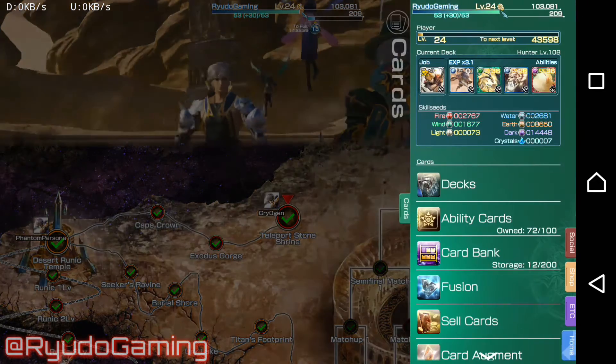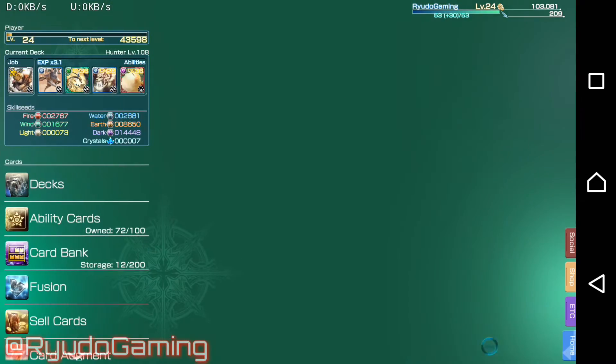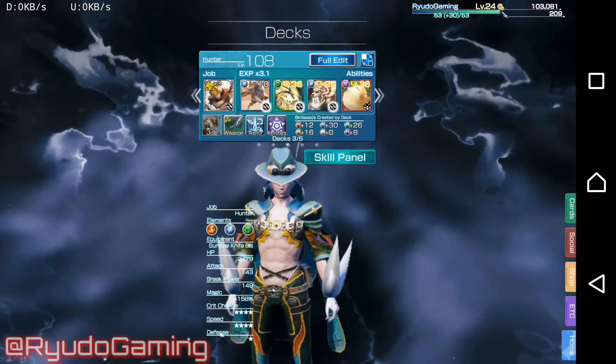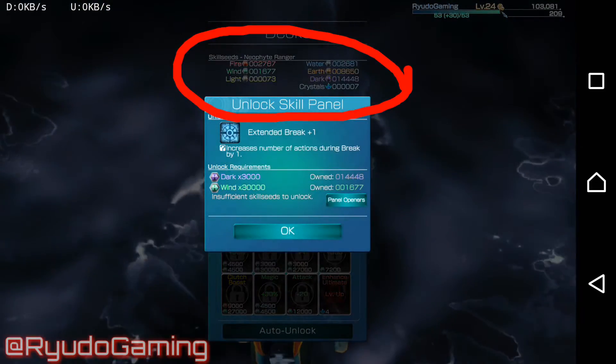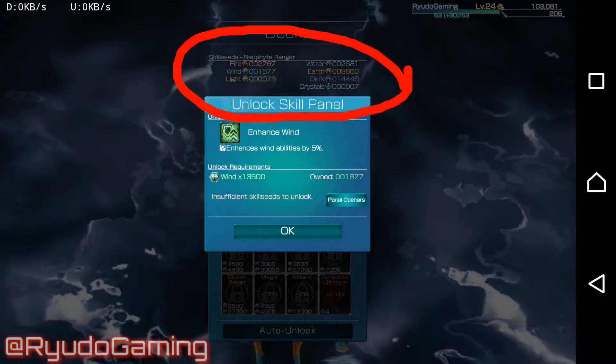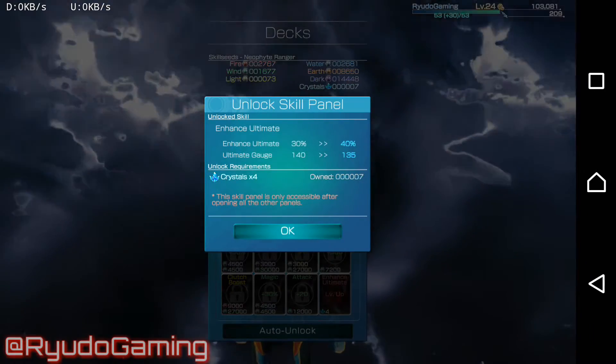Now what are skill seeds? They are a type of currency you get at the end of a battle which is used to unlock skill panels. As you can see on the skill panel menu you've got how many skill seeds you have at the top, and then if you click a panel it will either unlock or it will show you how many you need.